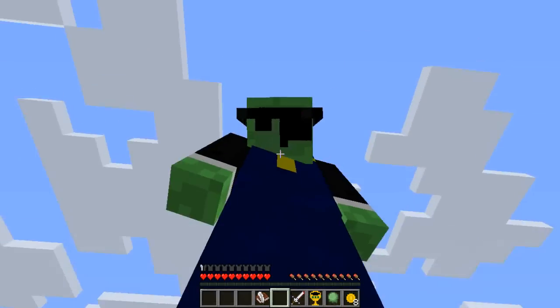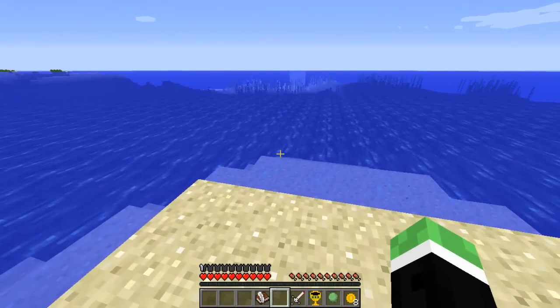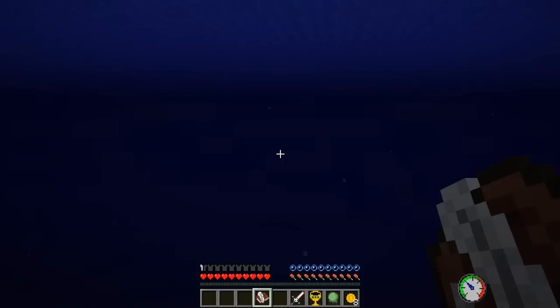We can put the eye patch on! Arrrr, I be a pirate, you say. What if... PB — I don't know what that stands for. But what if these are coordinates? Minus 130, 72, 419. Because that's what pirates do, right? Maybe he's left more treasure. This is going to be the hunt for treasure!